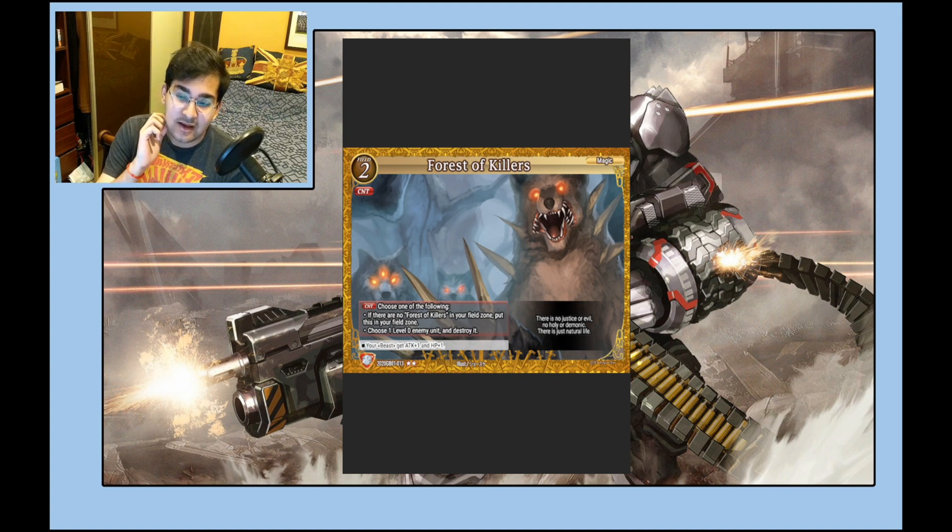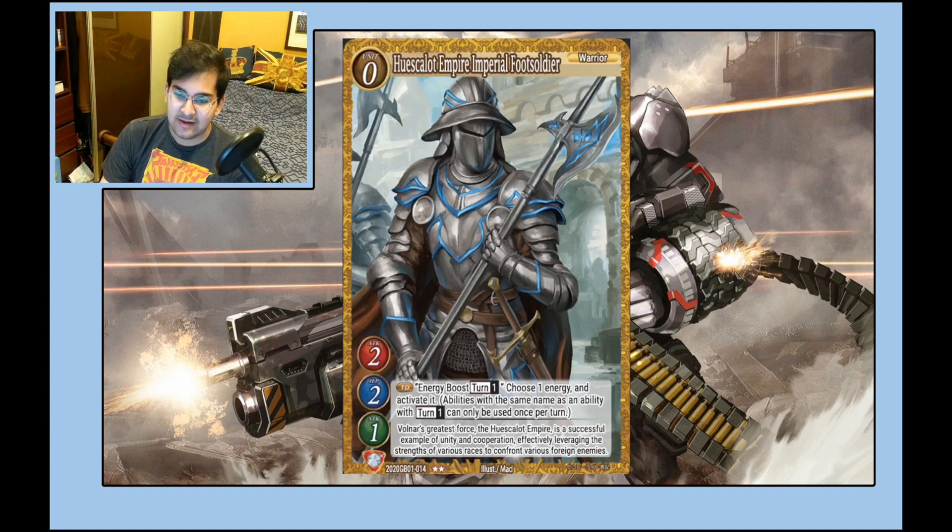Forest of Killers is a Beast-set card and an absolute staple four-of in beast decks — you have to play this; it's what makes beast so scary. The energy booster here is a Warrior, which is nice for genesis summoning. Ikeda clearly imagines genesis summoning as Gate Ruler's version of synchro summoning, so expect future cards like 'if this card is genesis summoned with three or more materials.' You'll want level zero warriors like this for that future potential, and currently energy boosters are really helpful in any deck.